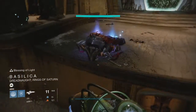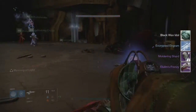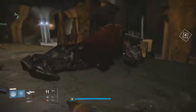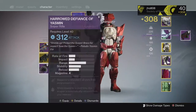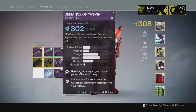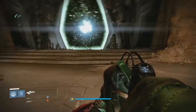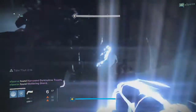Heading into the War Priest checkpoint on my Titan we were able to get the Harrowed Defiance of Yasmin sniper rifle, two moldering shards, and an Ellium's Frenzy rocket launcher. My previous Harrowed Defiance of Yasmin was at 311 and the new one came in at 312 — small improvements to my ghost shell and sniper rifle so far on my Titan, but at least I'm getting small light level improvements here and there.